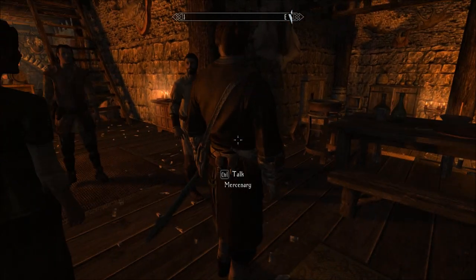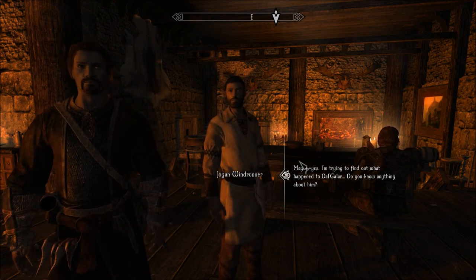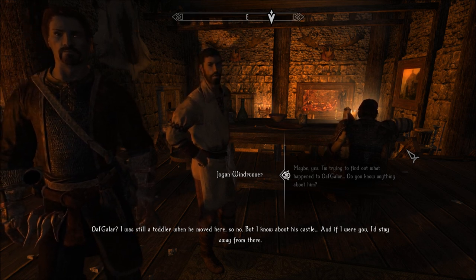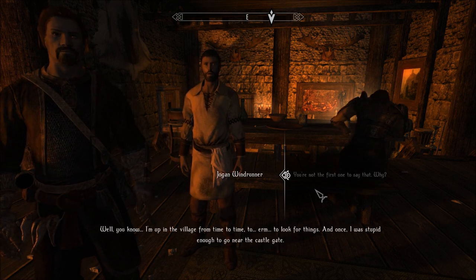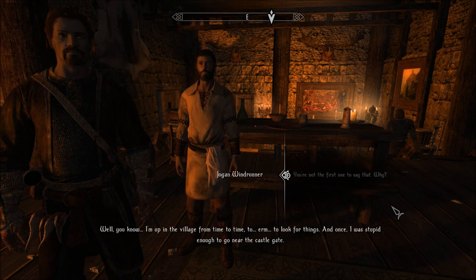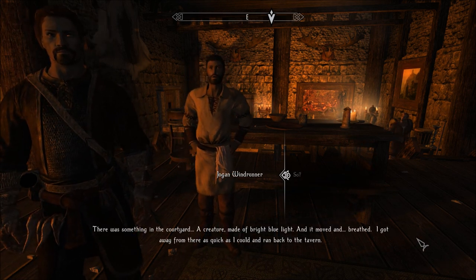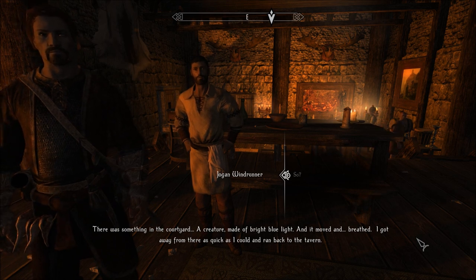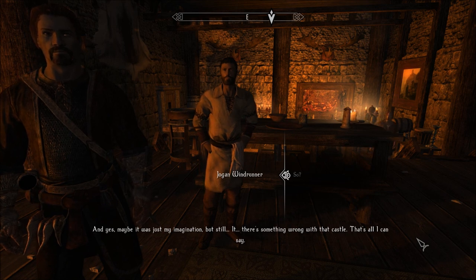Talking to another villager about Count Dalgalar. They say they were still a toddler when he moved here, but they know about his castle and advise staying away. I push them for why. They say once they were stupid enough to go near the castle gate, and there was something in the courtyard — a creature made of bright blue light that moved and breathed. They ran back to the tavern. There's something wrong with that castle.